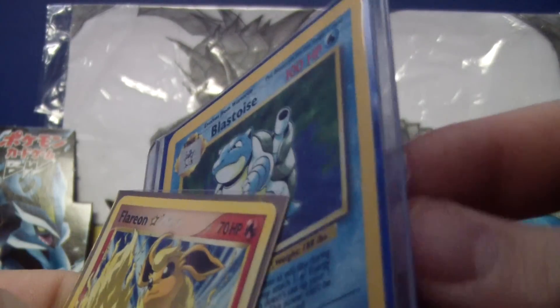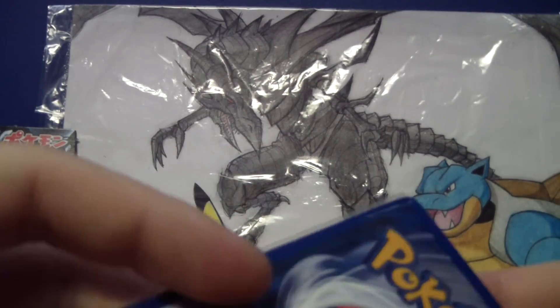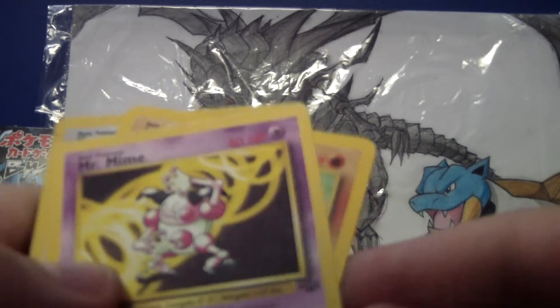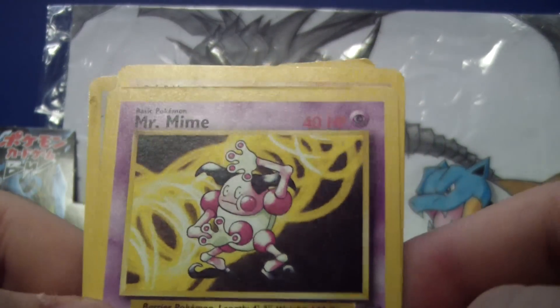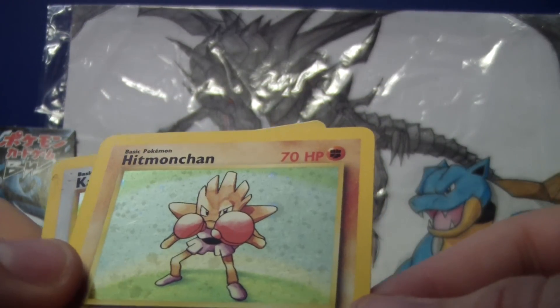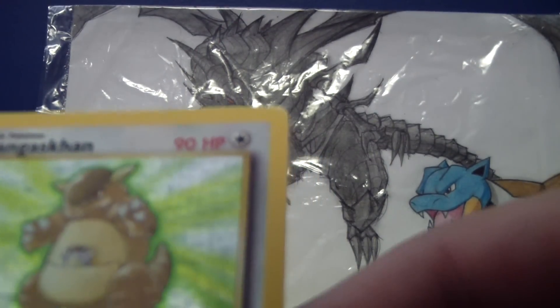I have my wants in the description. And he also threw in three other cards: Mr. Mime, Jungle, second edition. Hitmonchan — it's kind of beat up, still alright, better than the other one I got. And then Kangaskhan.